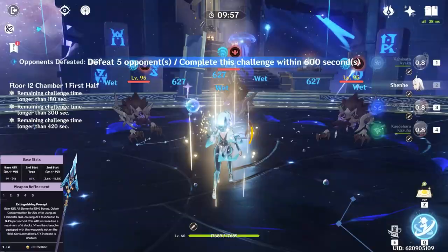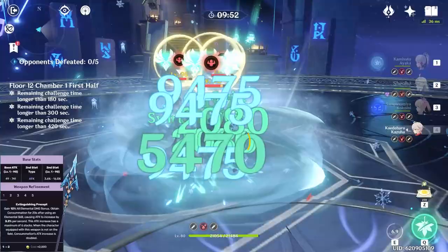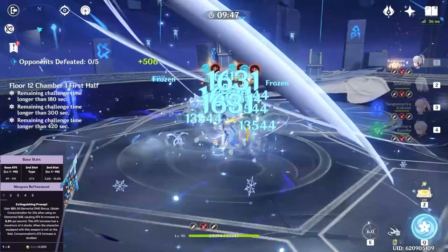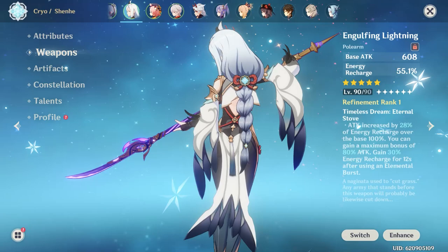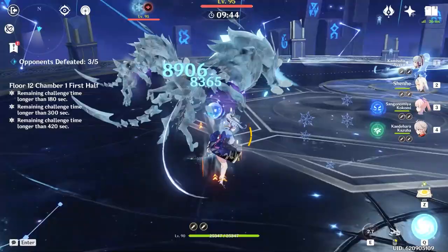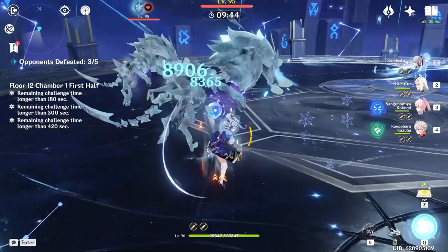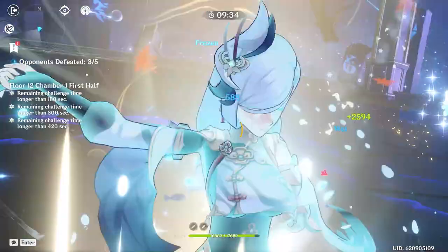While Calamity Queller is her best weapon and synergizes perfectly with her kit, you can honestly get away with so many other 5-star weapons on her, such as Engulfing Lightning. Engulfing Lightning is considered Shenhe's second best in slot for its 608 base attack and 55.1% energy recharge stat at level 90, but it also increases the wielder's attack by 28% of their energy recharge, and you gain 30% energy recharge after using your burst. This weapon is great on her because it literally grants bonus attack just for building energy recharge, which will boost her damage and keep her burst up consistently. It works especially well if you're planning to run 4-piece Noblesse Shenhe. Other honorable mention 5-star polearms are Vortex Vanquisher for its attack buffs, and Skyward Spine for the energy recharge and high base attack.